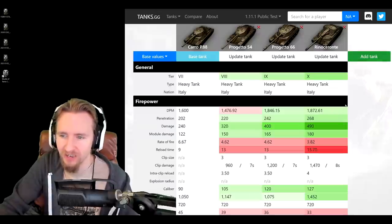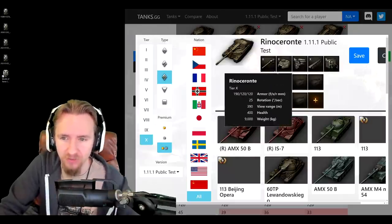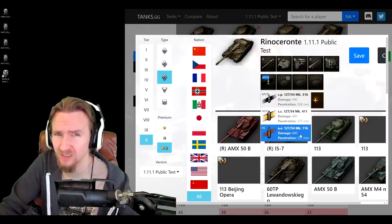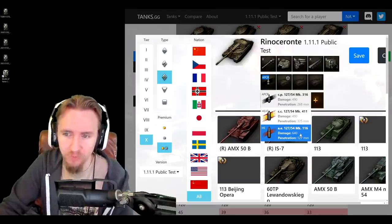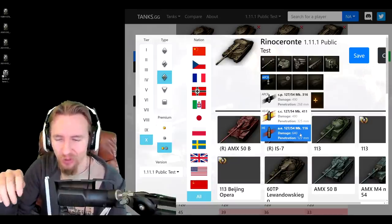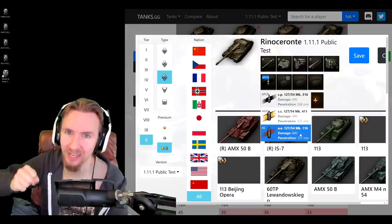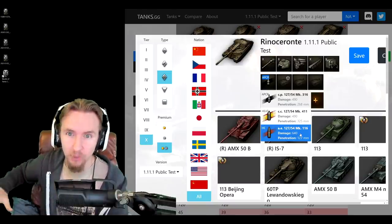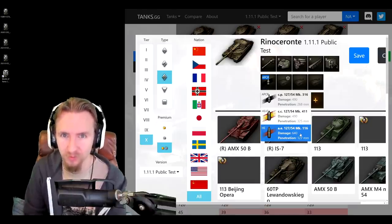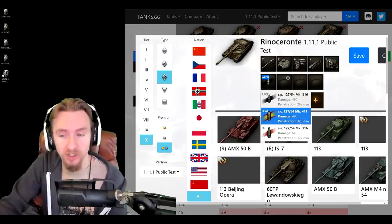Comparing to the tier 9: DPM is hardly any better, but 268mm penetration on standard rounds feels beautiful. The 127mm HE penetration of 127mm means you can do disgusting things to light tanks and artillery - that's almost guaranteed kills on all tier 10 self-propelled guns and below. I can't wait to go into the enemy base with HE rounds loaded. A lot of HE rounds don't have enough pen to go through thicker artillery plates, but these definitely will.